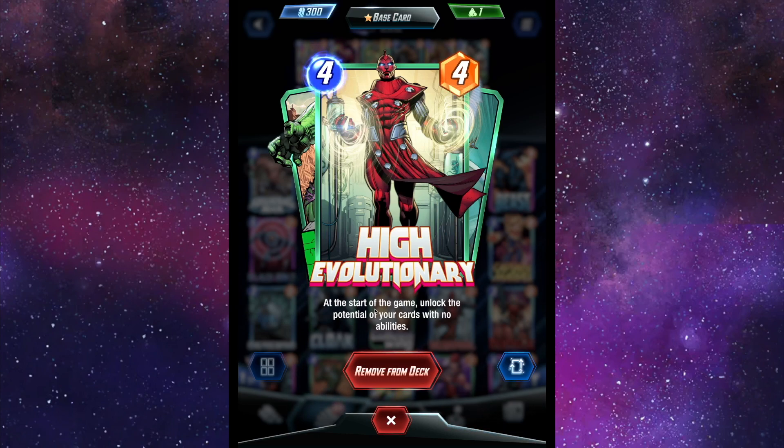At the start of the game, unlock the potential of your cards with no ability. High Evolutionary's whole thing is he gives ability to those without. Every villain has their thing in the Marvel Universe — like Agatha's thing is taking power from the undeserving, referring to WandaVision. But anyway, High Evolutionary.